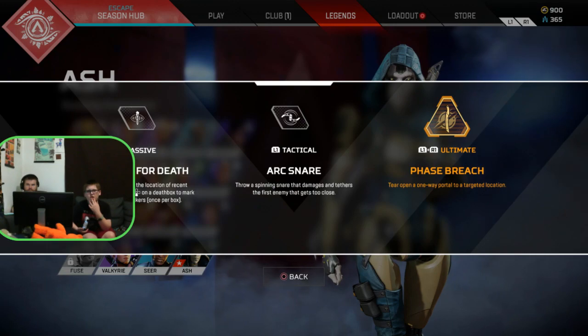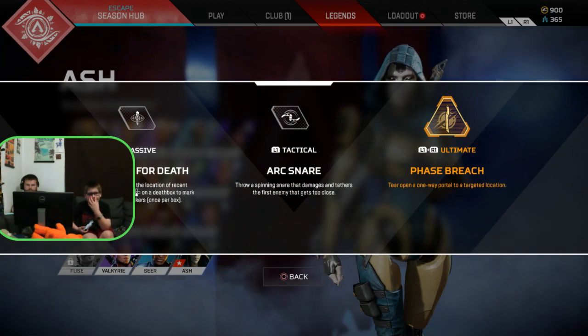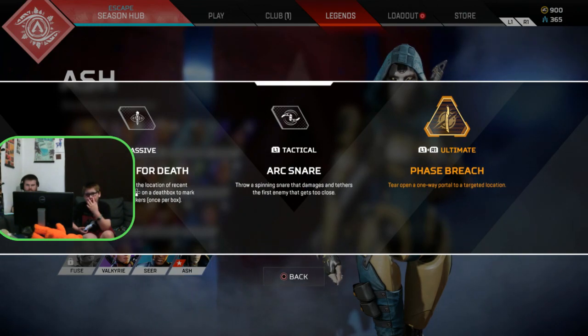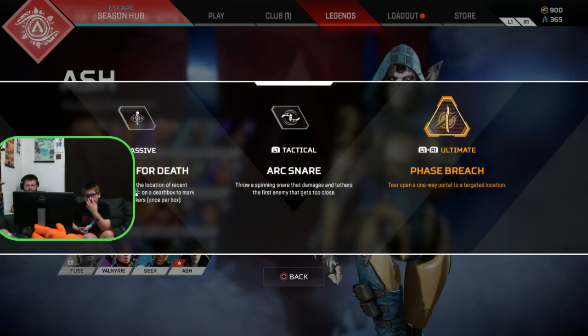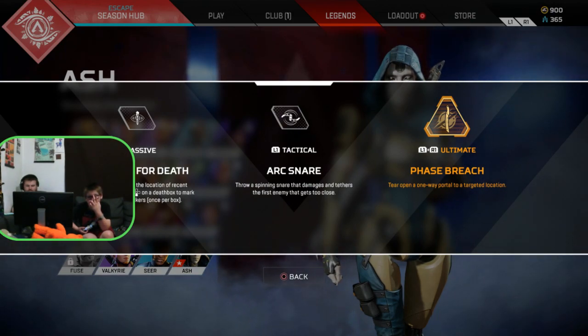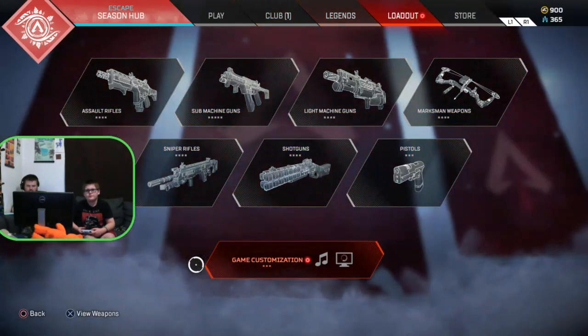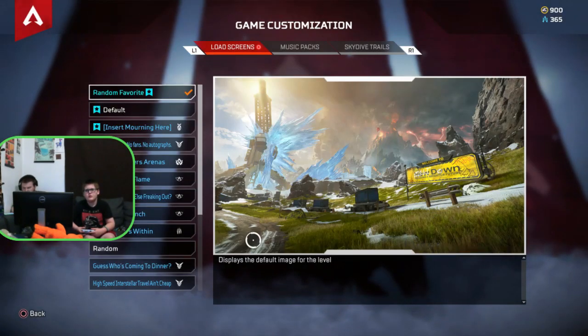View skills. Arc Snare — snare. It's literally a snare. Phase Breach — opens a one-way portal to a target location. Mark for Death — Ash's map shows the location of a recent death box. Press down the d-pad on a death box to mark surviving attackers, once per box. Okay cool, yeah, that's going to be 2,000. It's not even enough.